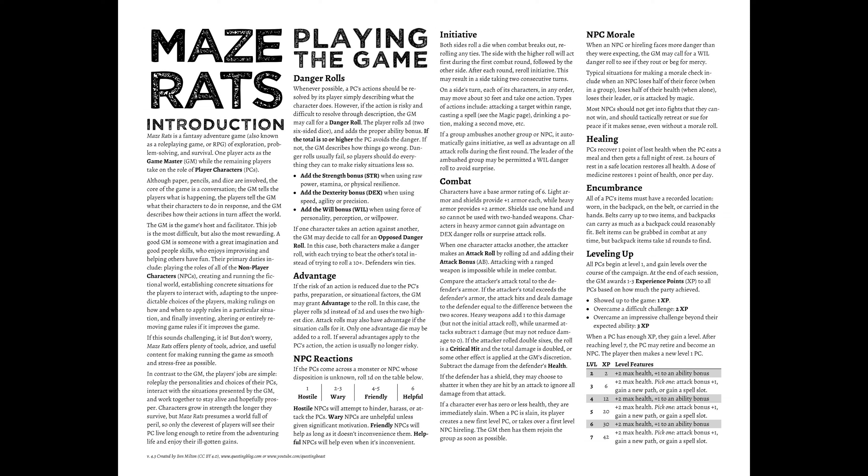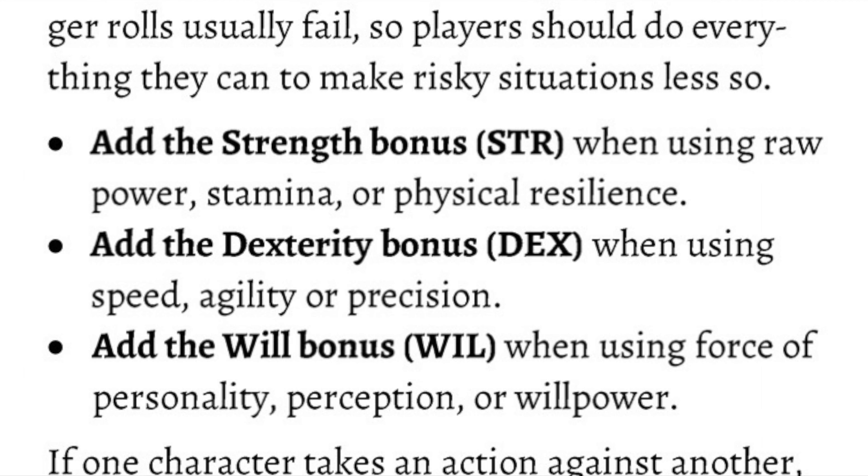You can see here right from the beginning, after some introductory comments, basically the way the game works is you have three stats: Strength, Dexterity, and Will. Strength is all about raw power or using your physicality to manipulate the world. Dexterity is anything that has to do with speed or agility. And Will is kind of a catch-all category that's going to encompass everything from intelligence to perception to willpower.